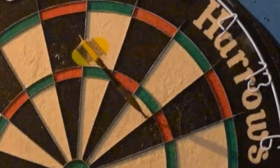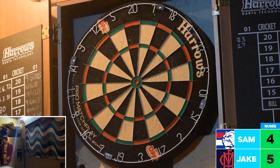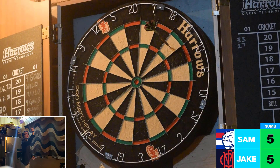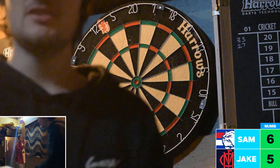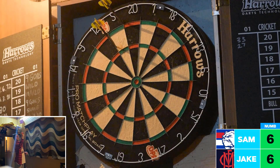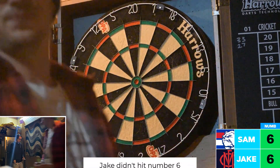Jake hits number 4 and moves into the lead, now looking for number 5. Sam hits number 4 — can he hit number 5? No, he hits number 20, but then hits number 5. Jake hits number 5 and number 6 as well, so Jake moves on to number 7.